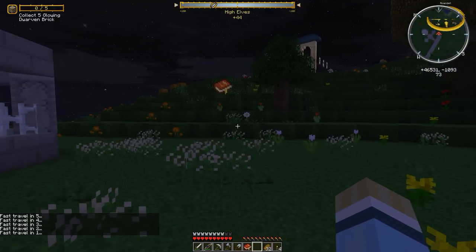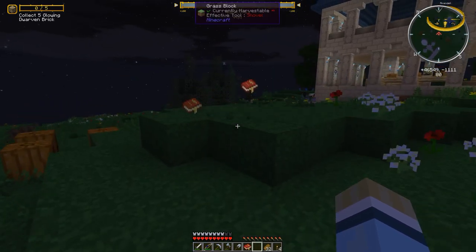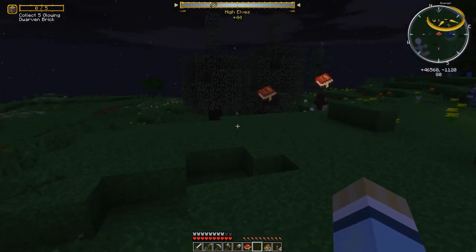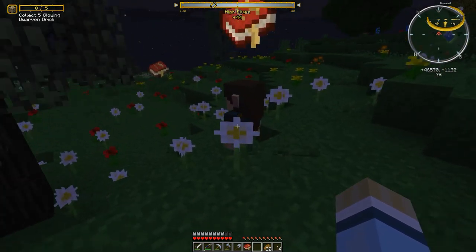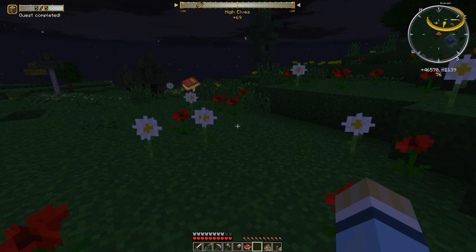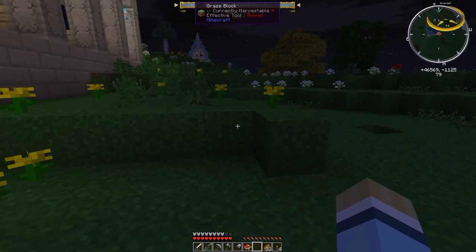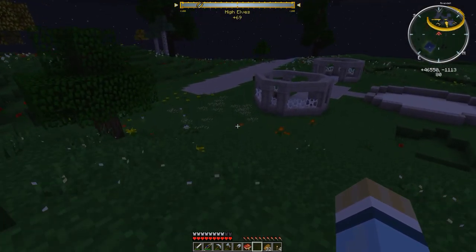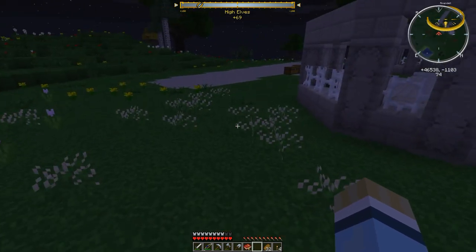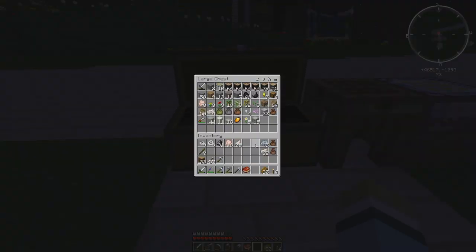Back home in Rivendell. The quest-giver wanted the glowing brick. It seems I can only hold about five quests at once before being told to finish some first. Turned in the quest — got 39 silver coins and 25 reputation. Now depositing items and preparing to head to the Misty Mountains, which should be the best place to find orcs. I also did a bit of killing in the Shire and collected feathers and flint for arrows.